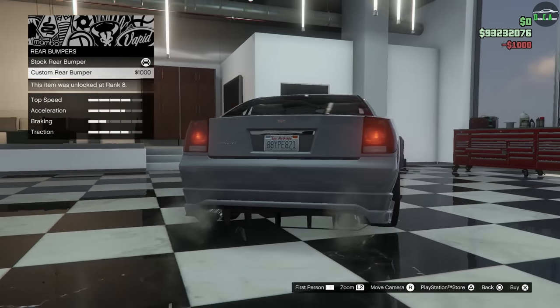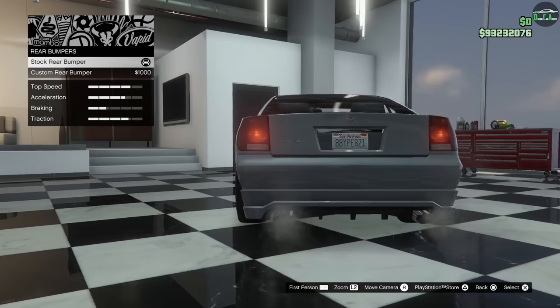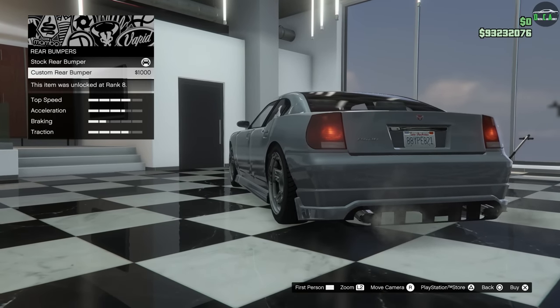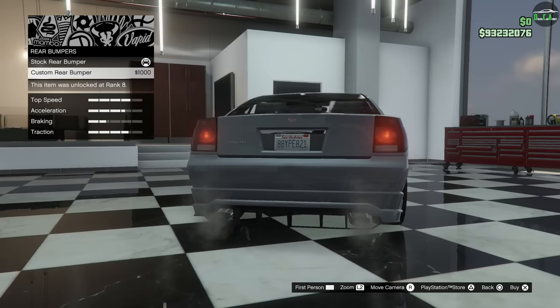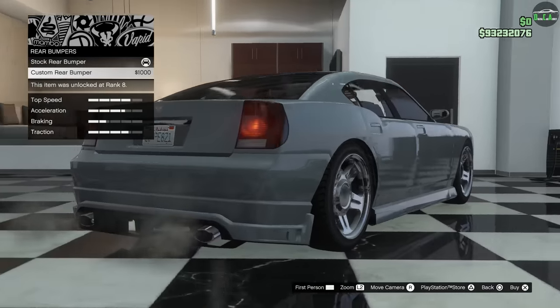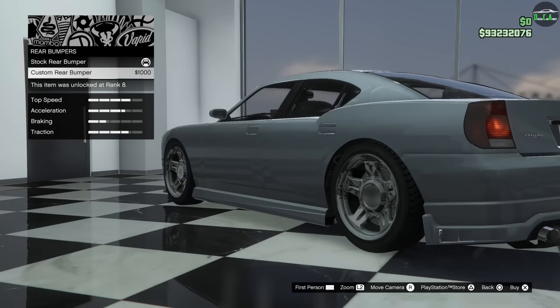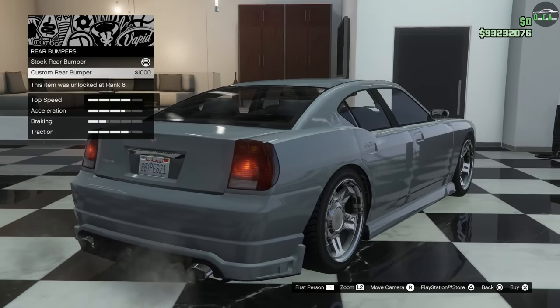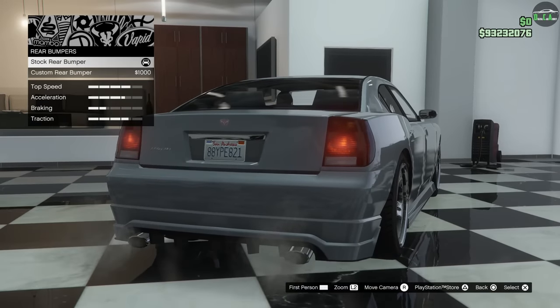Rear bumpers — it extends the diffuser and then puts a section under the fins. That's so strange. It has these fake vents on the side too. It's also wider. I don't like that.